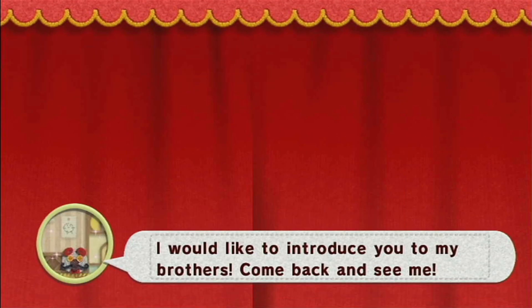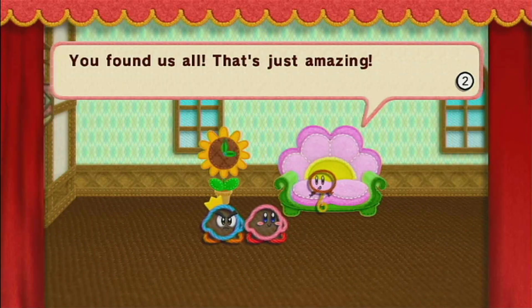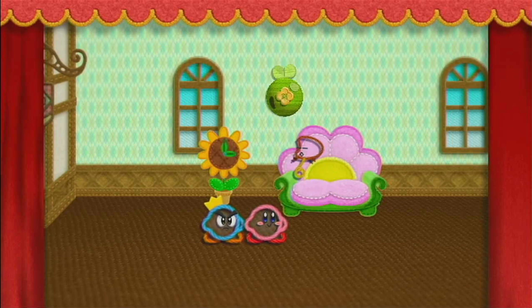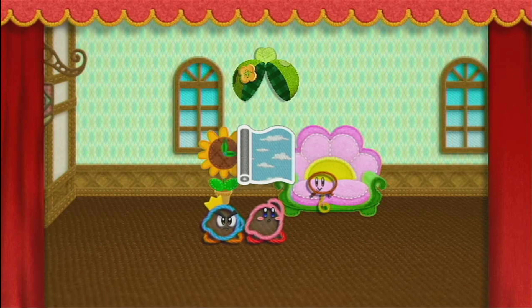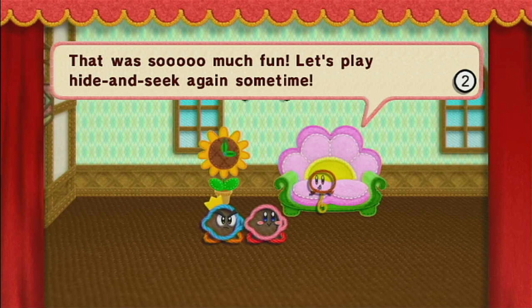248 gems. 'I would like to introduce you to my brothers - come back and see me. You found us all, that's just amazing. I found this while I'm hiding and I think you should have it, Kirby.' It's important to play with these guys more than just that. The blue sky fabric.